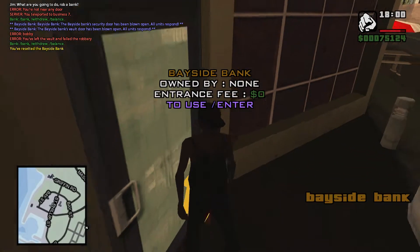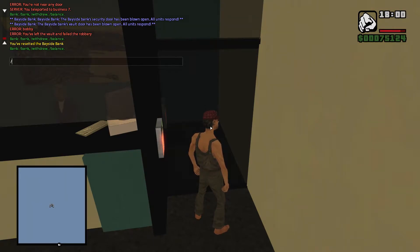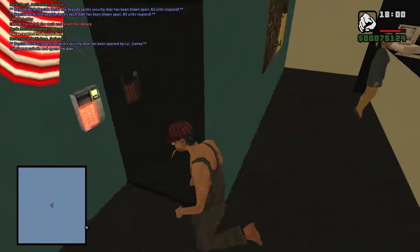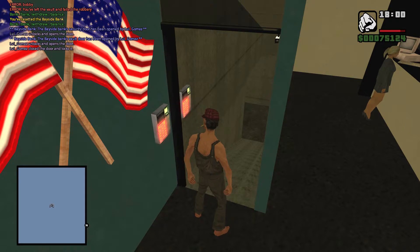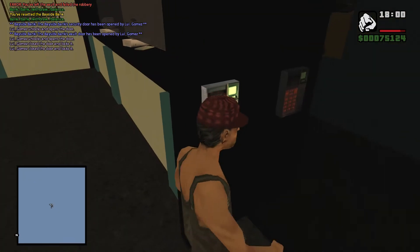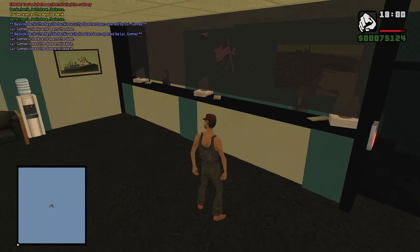There's one more command for the PD, which is /door. It opens a message to all police: 'The Bayside Bank security door has been opened by Louie Gomez.' Same for the bank vault door — you can open it or close it again. To do this you need leader perms in the police department. If you don't have leader perms you can't open this door, and it sends out a message because roleplay-wise you're using something like a car to open the door, so everyone would know who opened it.